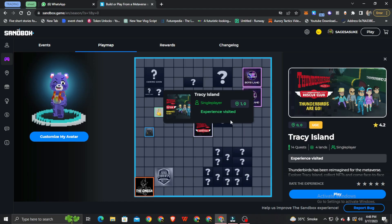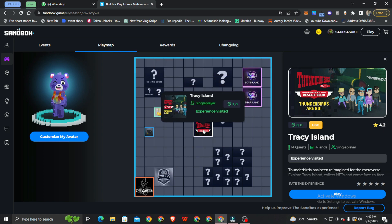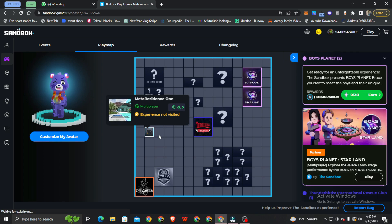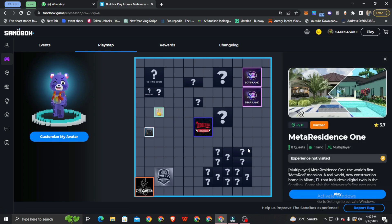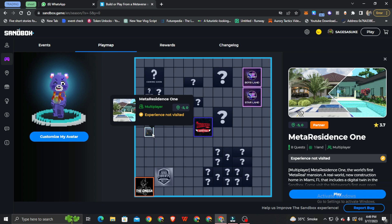You can see there are many different locations available here, and the question mark locations will be available very soon. Every location has quests — for example, 14 quests or 8 quests. There are multiplayer mode, single-player mode, and all different modes. You have to complete all quests here and then you will get a reward.